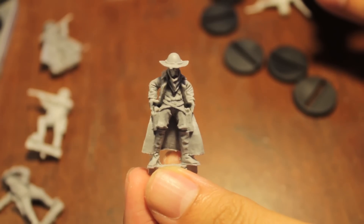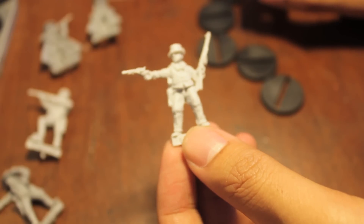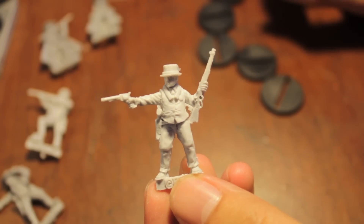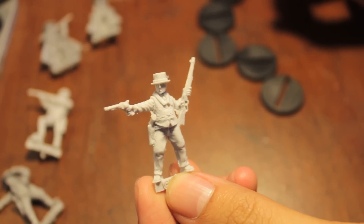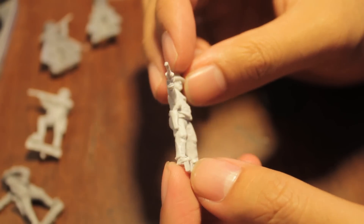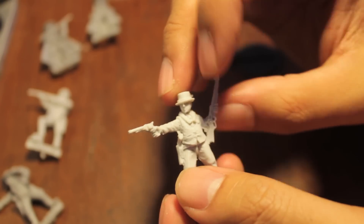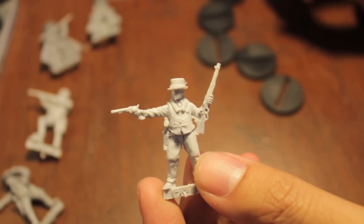So check out BlackScorpionMiniatures.com to see the whole range and all the different models they offer. And here's a sheriff — he's got a little badge on his vest. He also looks a lot cleaner than the other guys. I was looking at the website and this little badge thing on his vest was painted to look like a sheriff star.